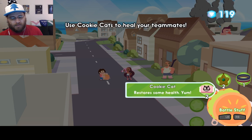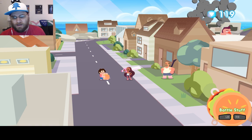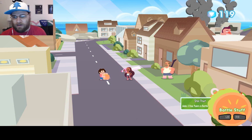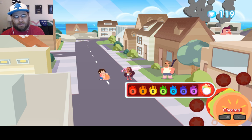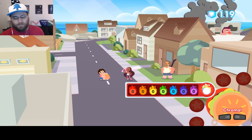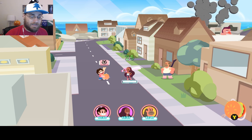How about using cookie cats to heal up your teammate — which I don't need to do right now. The other categories in the cheeseburger backpack are the key items and the chroma, which we will learn about later. I don't think it's gonna let me not use this. Oh well.